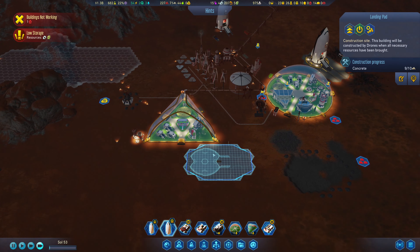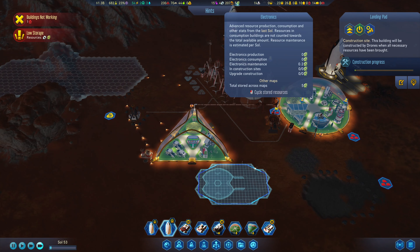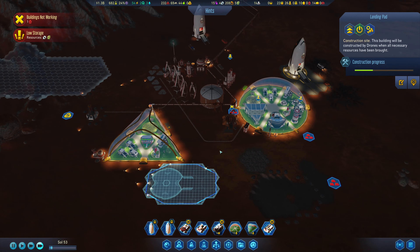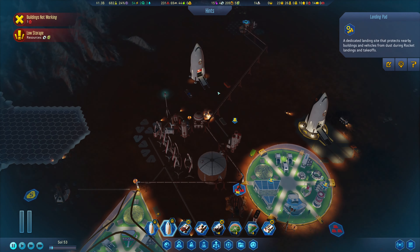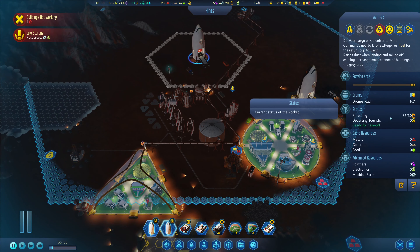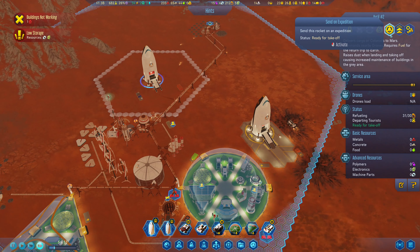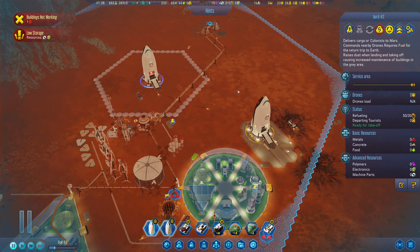How are resources going? They're low — we have three units left of things, kind of to be expected. Since this is doing nothing, we probably want to bring refueling up to at least regular priority and get rid of that extra fuel.